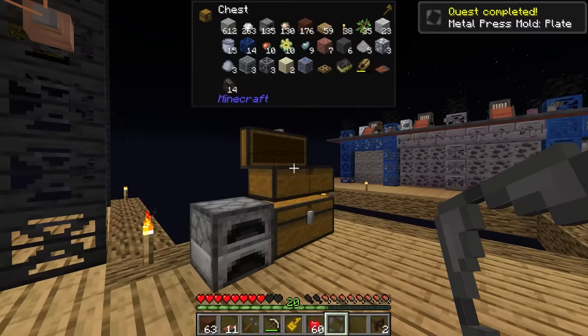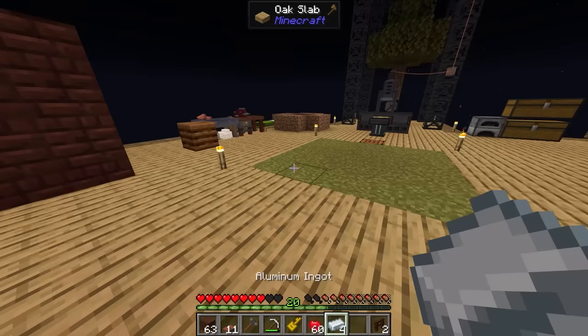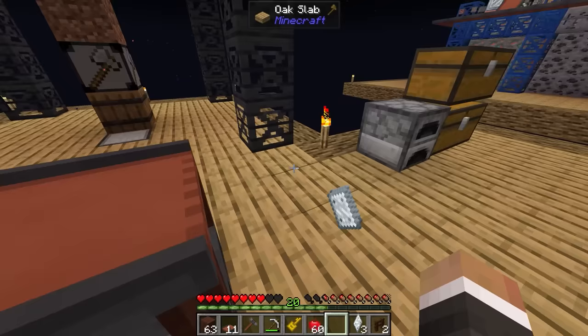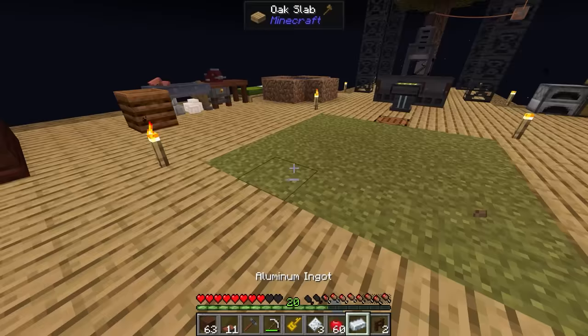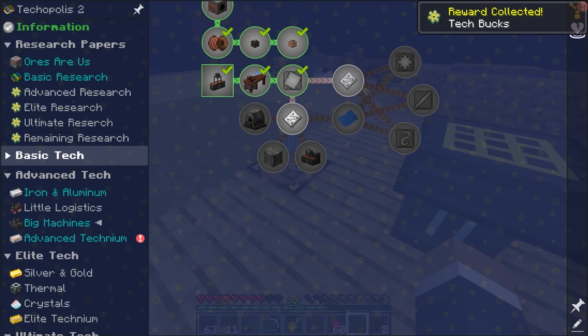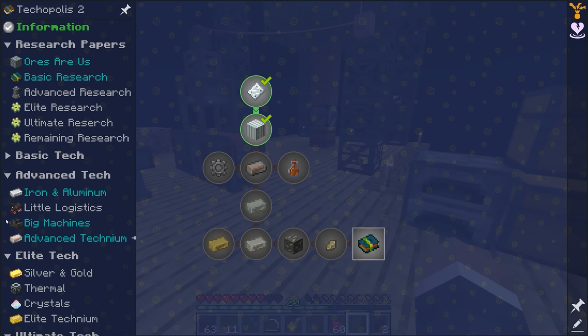This is going to allow us to make the metal press mold with eight steel ingots. We've got nine — fantastic. Back over here we should be able to craft this to get the metal press mold for the plates. Now if we put that in here by right clicking, we can now make plates. One of the main plates we're going to need is aluminum plates. If we now drop aluminum onto the left-hand side of the metal press, that is going to get turned into an aluminum plate. Most of them are going to sit there until they're ready to be used. There are also quests here to get iron plates and steel plates.